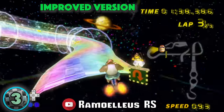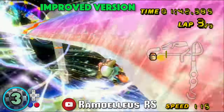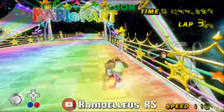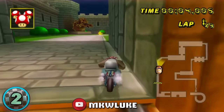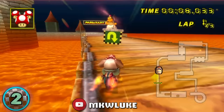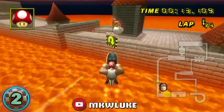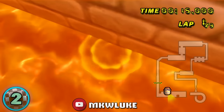I think the first person who successfully pulls this off and completes a run will have major bragging rights, and it will be one of the most significant accomplishments in this game's history. Number 2, N64 Bowser's Castle Ultra Shortcut. Like many of the shortcuts on the list, this ultra shortcut was discovered in 2019 by MKW Luke,